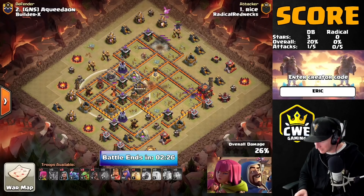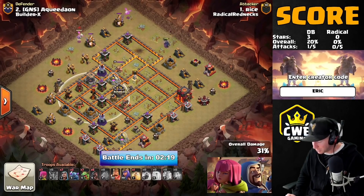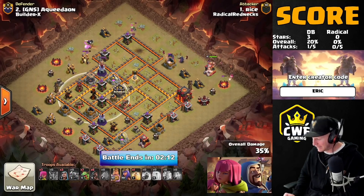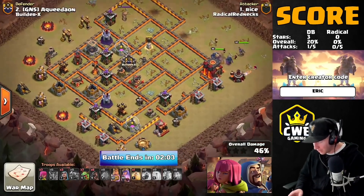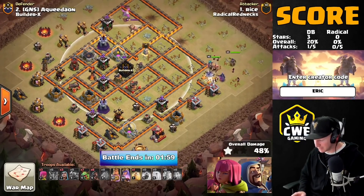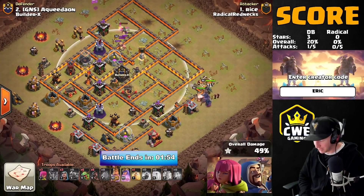Look how much value this Electron got, but he still has a single inferno and two air defenses on the other side of the base. He's breaking the ring of trash with a baby dragon and a Pekka, starting to collapse in. Baby dragons coming in on the top side, a couple wizards coming down behind the Pekkas, more wizards, and now the king and queen are going right after the Town Hall. The single inferno is going to be a big problem, but also the CC.